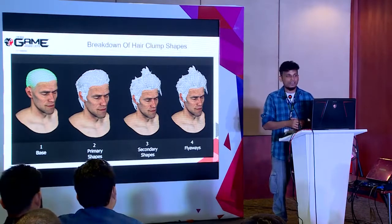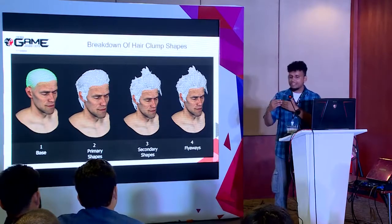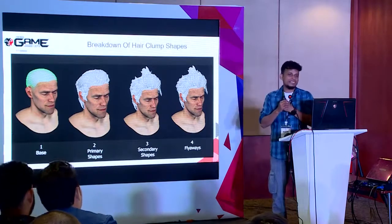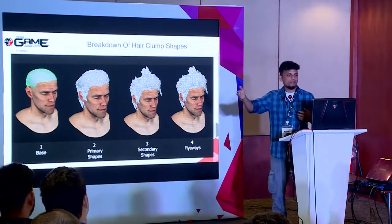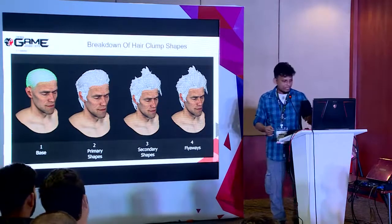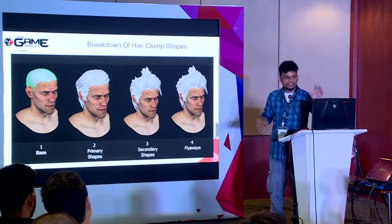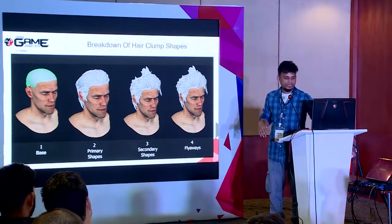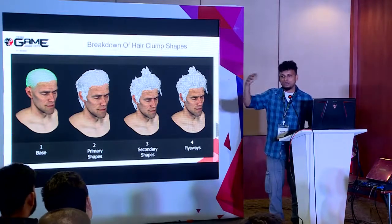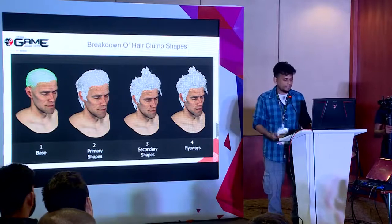There's also a big plus point for this layered approach: creating LODs. When your character is far from the camera, you don't need all that detail. You can programmatically switch off the secondary shape layer and the fly-aways — and the character still looks the same. That's a way to load the character in an optimized way.